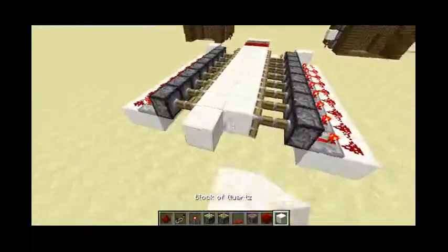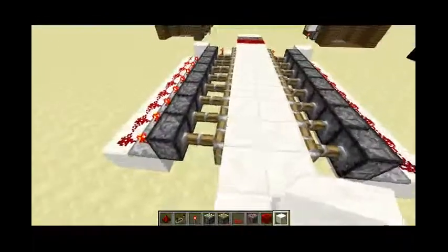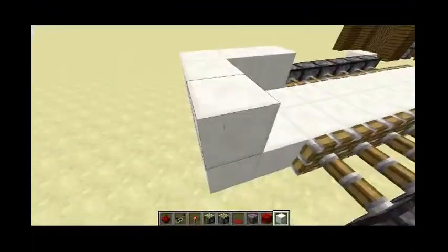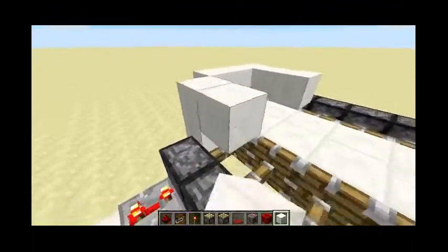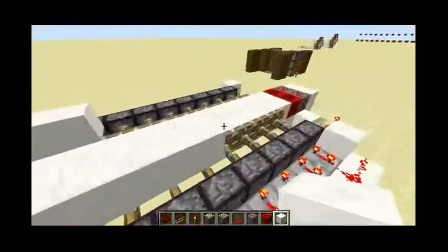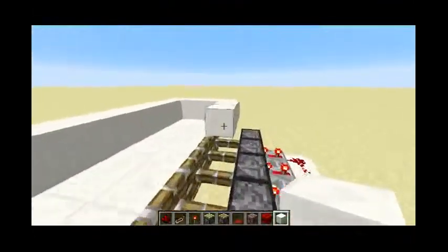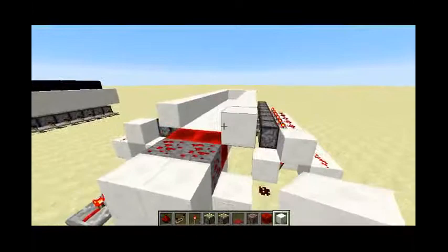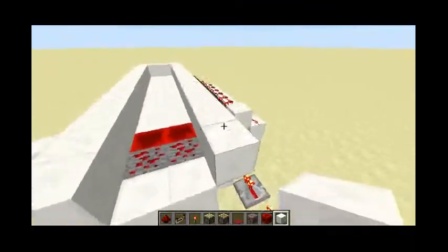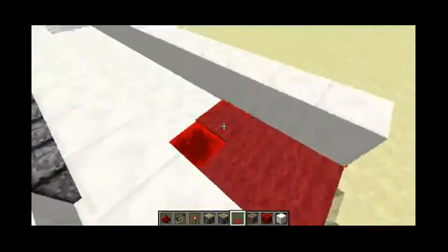At the end you can add something like a chest, or a sign that says 'free diamonds,' 'free gold,' anything like that. So I'm just going to build a little structure, just like it was before. The trap is all set, but so they don't get suspicious — like 'oh cool, redstone blocks' — let's walk on it. That does not work, guys.